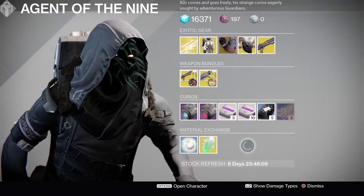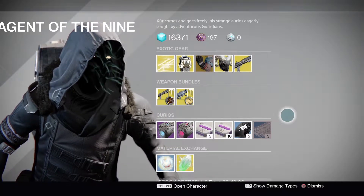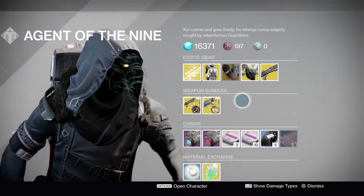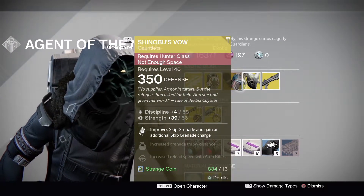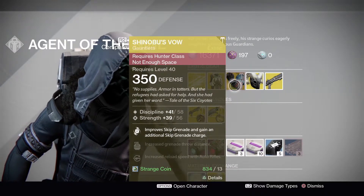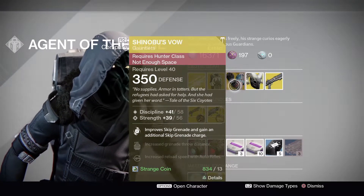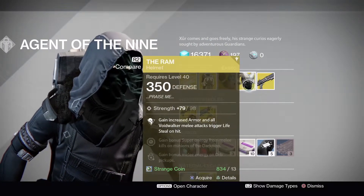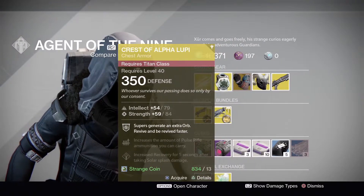And then we have the Material Exchange — that's what Xur has for this week. Let me check the Tier 12 section. Shinobu's Vow is a Tier 12 piece at a 98% roll — if you haven't got these, definitely pick them up. My own Shinobu's Vow on my Hunter isn't that good, so this might be worth picking up. If you're trying to get your Hunter to Tier 12, these are probably the best pick this week. The Chest of Alpha Lupi is a 93% roll, not bad. Unfortunately The Ram is only an 86% roll, so not a great week for Warlocks. Hunters have good arms this week, and the Loopy chest isn't bad either.